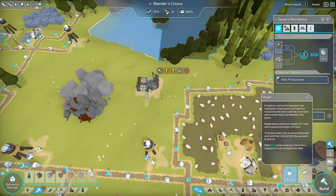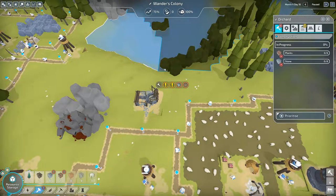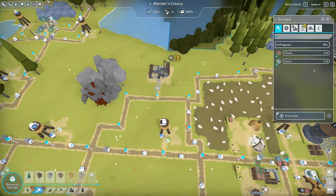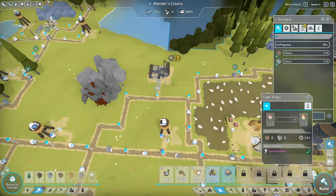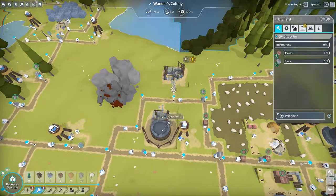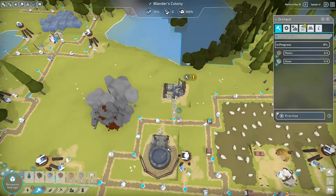Let's connect it up with a road, come around like this — that works — and then connect this with a path. Now that will be building. We might as well get the press — let's start building that press so when the orchard's done we won't have to wait long to start filling it up. The orchard needs a bunch of planks and stone, but not too much — that's not too bad.